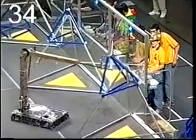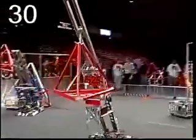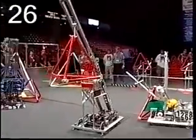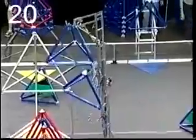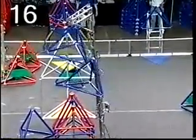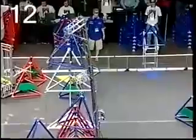Whoa, Wildstang picking up a piece of the field, taking it with them. We'll have to see what the refs rule on that one. 857 — the count is on as they try and box in 1625. 20 seconds remaining in the match. 857 still holding on to all three of those blue Tetras. Wildstang got themselves free from the auto robot loader — there's 14 seconds remaining as they lift their arm high.